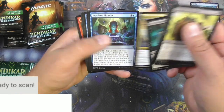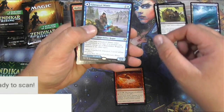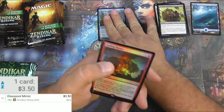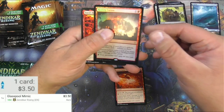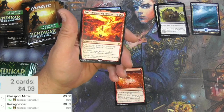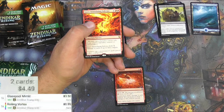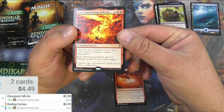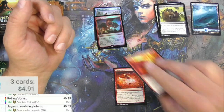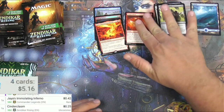Cinder Clasm, I'm going to check that one. Glass Pool Mimic - Glass Pool Shore on the other side, let's scan it up - that is a $3.50 rare to get started. Got a Roiling Vortex - there's three rares in this pack right there. 53 cents, the foil version probably not a whole lot more - 99 cents. Jaya's Immolating Inferno from the list, from Dominaria, probably not a big one.